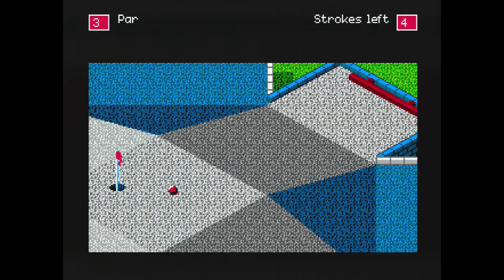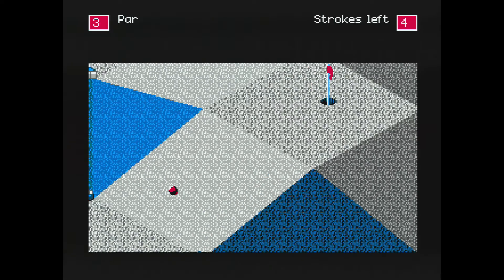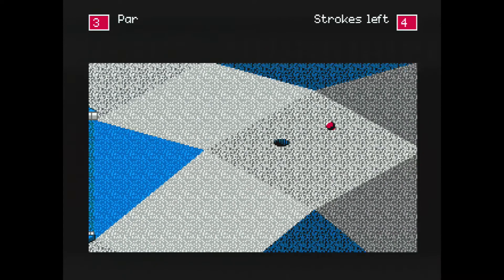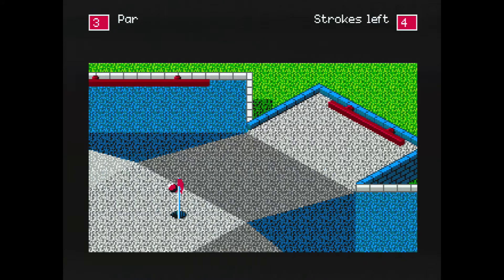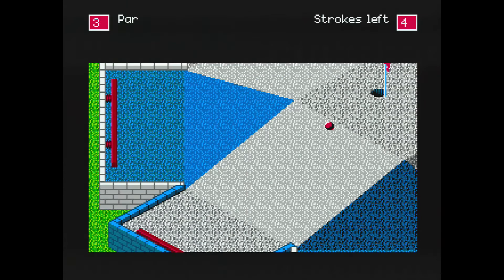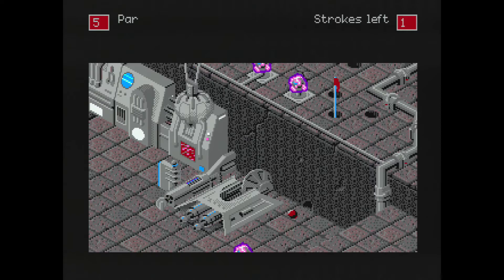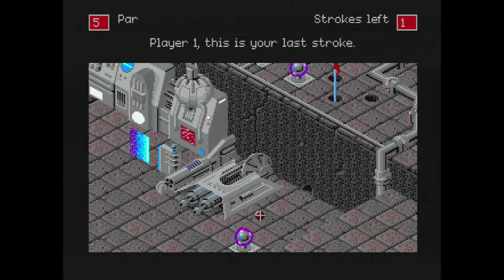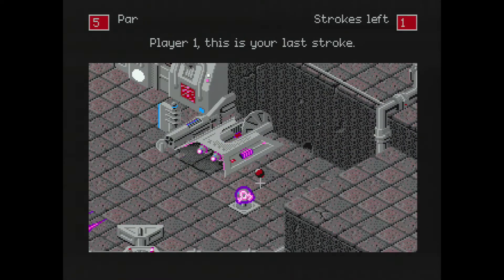As poor as the graphics engine operates, the sound makes up for it a bit, specifically the music, as the game features effectively no sound effects. The in-game music was a big focus in the original home computer version, and that has been carried over to the Genesis. Each hole has its own track, and they all sound very similar to what you might have heard playing a Sierra Online adventure game in the early 90s. While the game doesn't offer much in the way of options, it does offer one very nice one: the option to have the music in each level continuously repeat or stop after one play, which is great for longer levels.